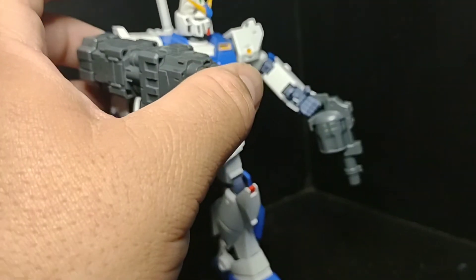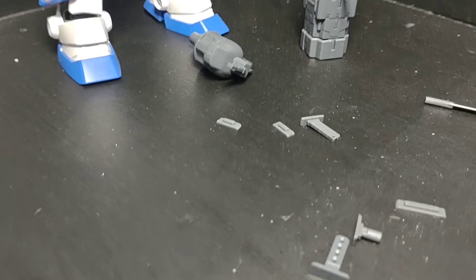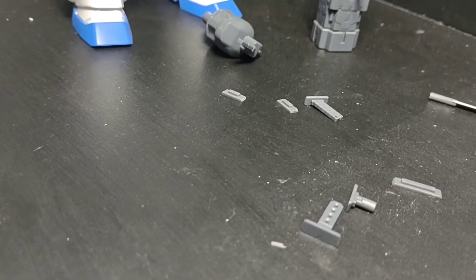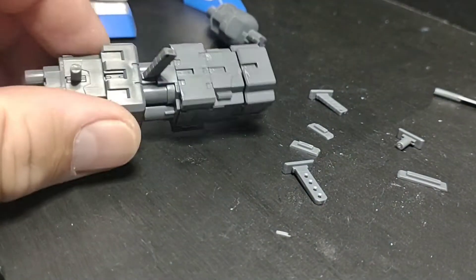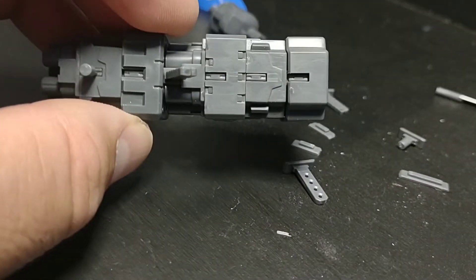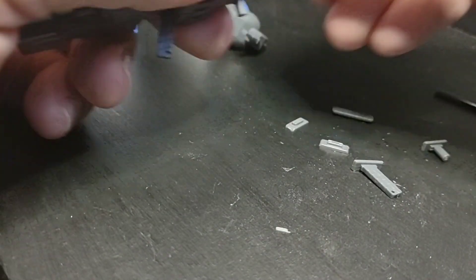Now let's go over what you get in the box. It's packed full of a lot of different options. These connectors — you get quite a few of them, I think you get eight. You also get two straight handles, two of the offset handle pieces, and two of these longer pieces. Then there are two pegged pieces as well.